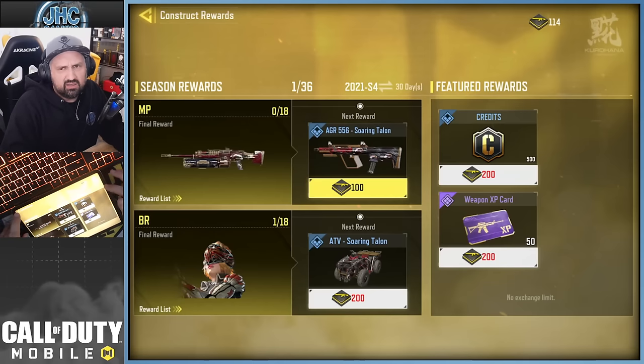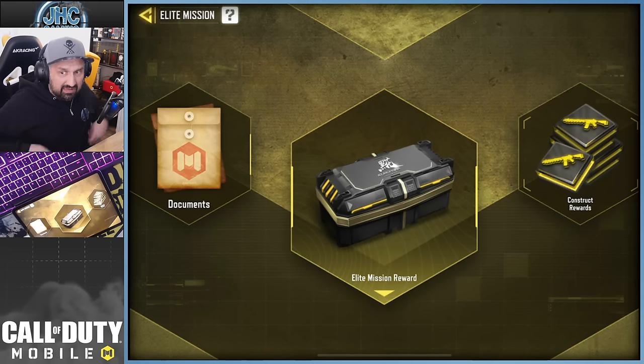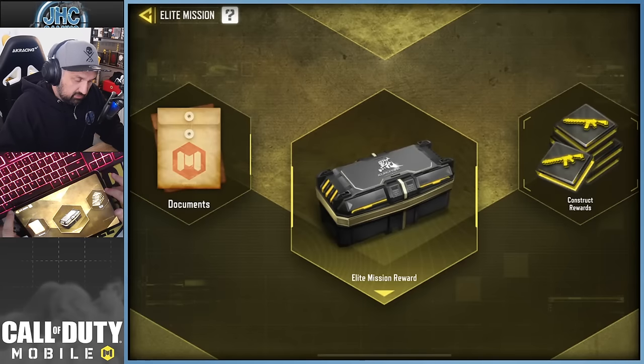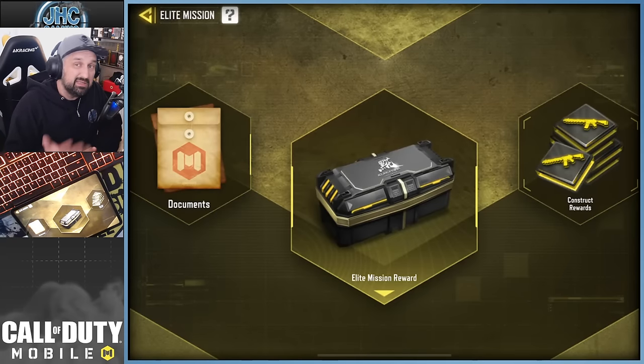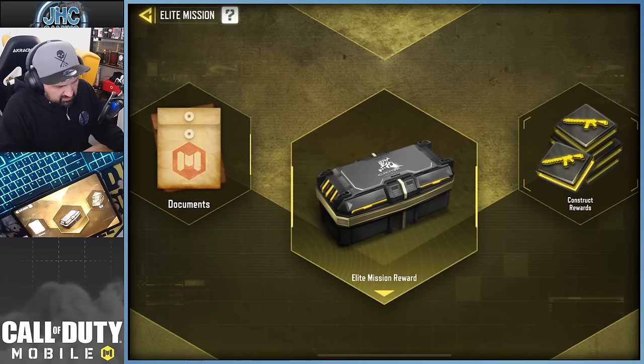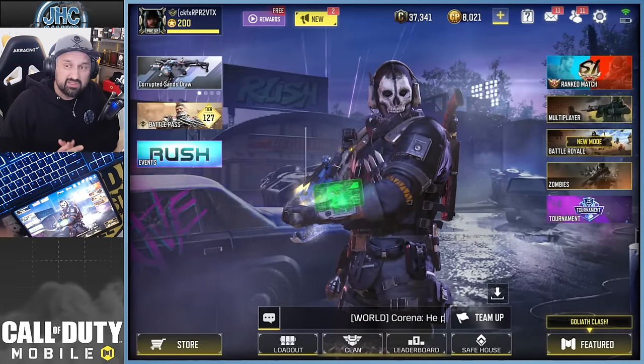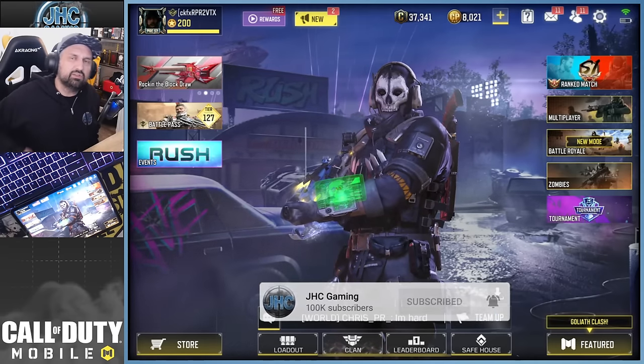If you never miss a season, you can still convert tokens into XP cards or credits. Anyway, that's it for today — that was the new Construct Rewards tab added this season. Some guys are talking about a Redux Store but this is specifically the Construct Rewards tab. Let me know if you guys are going for something specific — maybe you missed a season or started the game late. I remember the first season I didn't get Legendary in Multiplayer so I might go back for the M4 LMG I missed. Thanks for watching, smash like, leave a comment below if you have any questions. I'll see you guys in the next one — take care!